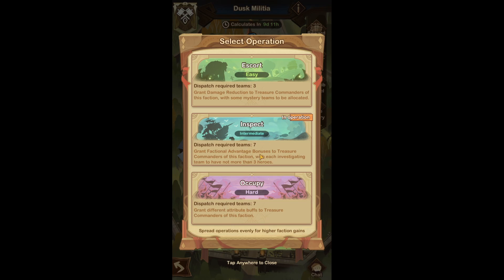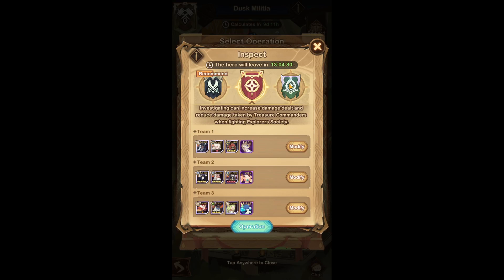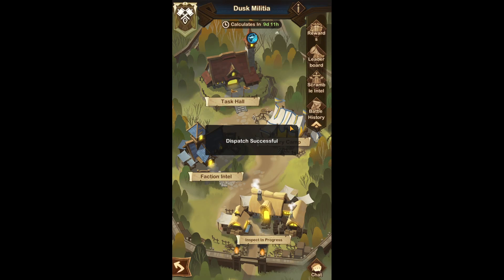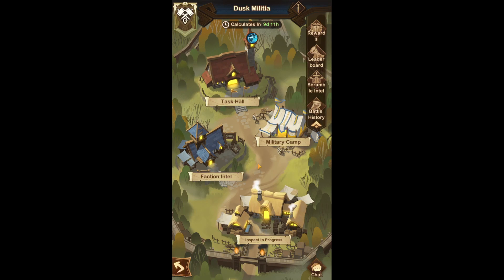Once you've chosen your difficulty based on your account strength and pet level: Pet Resonance 9 and below would be Escort; 9 to 15 would be Inspect; and 15 and above would be Occupy. Once you've chosen those and selected the correct resource operation that spreads evenly, you're pretty much set for the event.